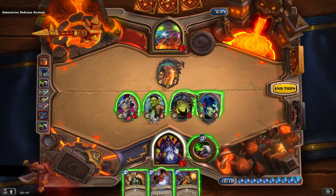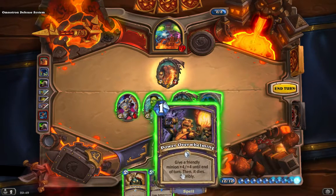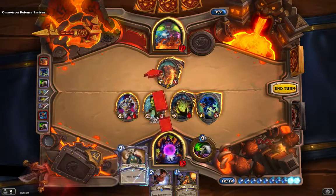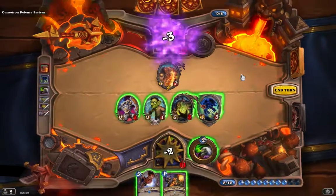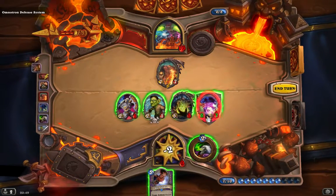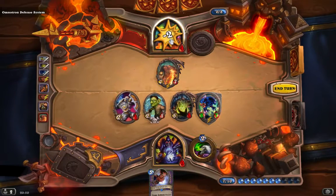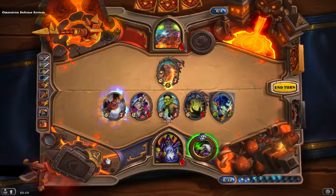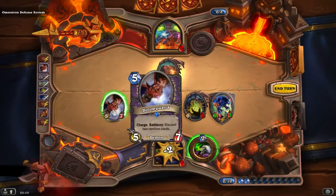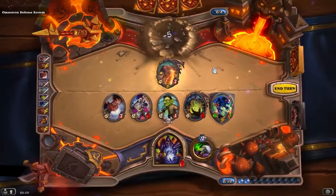So even in worst case scenario that's 6 damage. I can do a little bit more than that, I think. So that's three... eight... twelve. I'll do a Dark Bomb straight away on him, then do a Power Overwhelming on my Voidwalker. Bring him down to 2, and then at the end there summon my Doom Guard and he can charge in and take the Omnitron Defense System down.